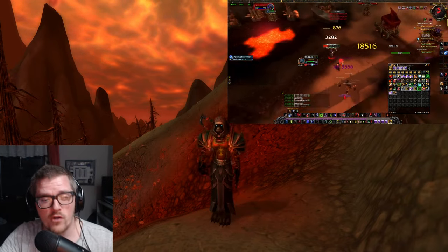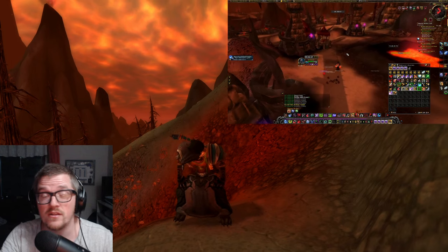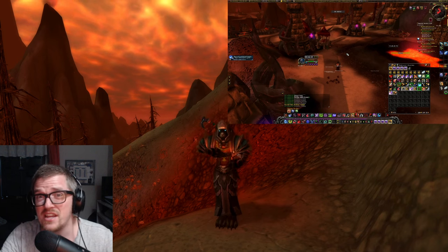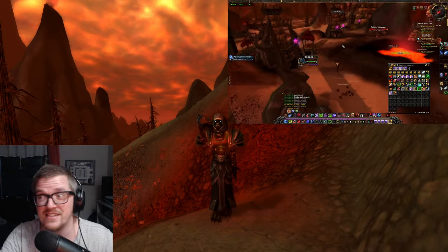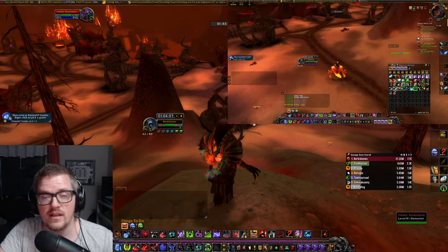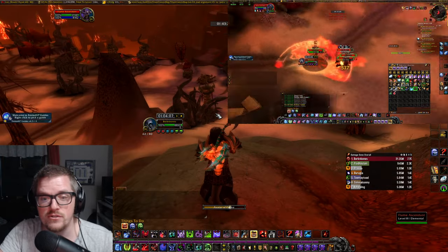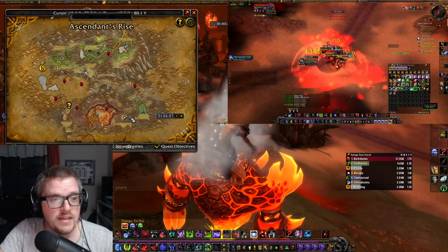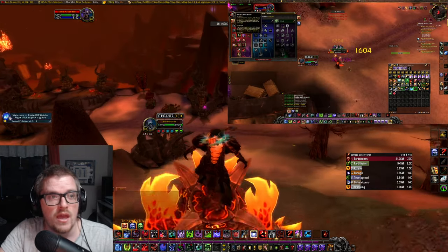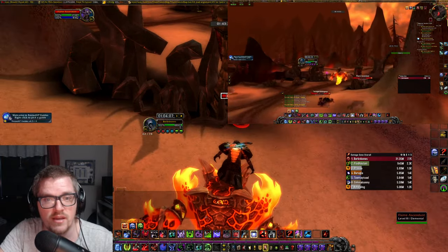Today I'm gonna show you a farm — it's not a new farm, but it's a very good one in my opinion. You can do it as early as level 80. If you feel comfortable killing level 80 mobs, it should be no problem. Basically what you do is go to Mount Hyjal, around this part here in the Ascendant's Rise, and run around AoE pulling these Flame Ascendants.